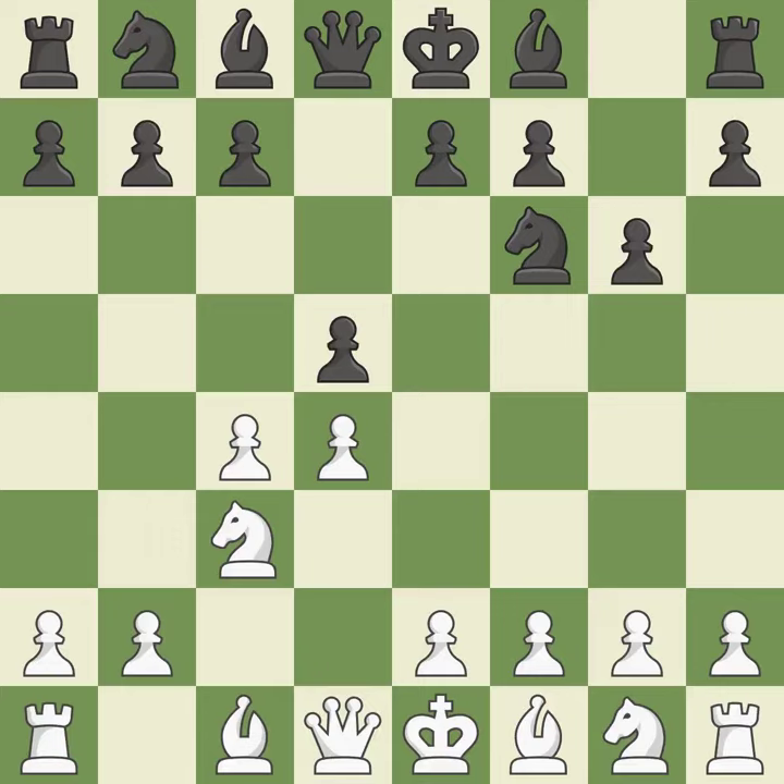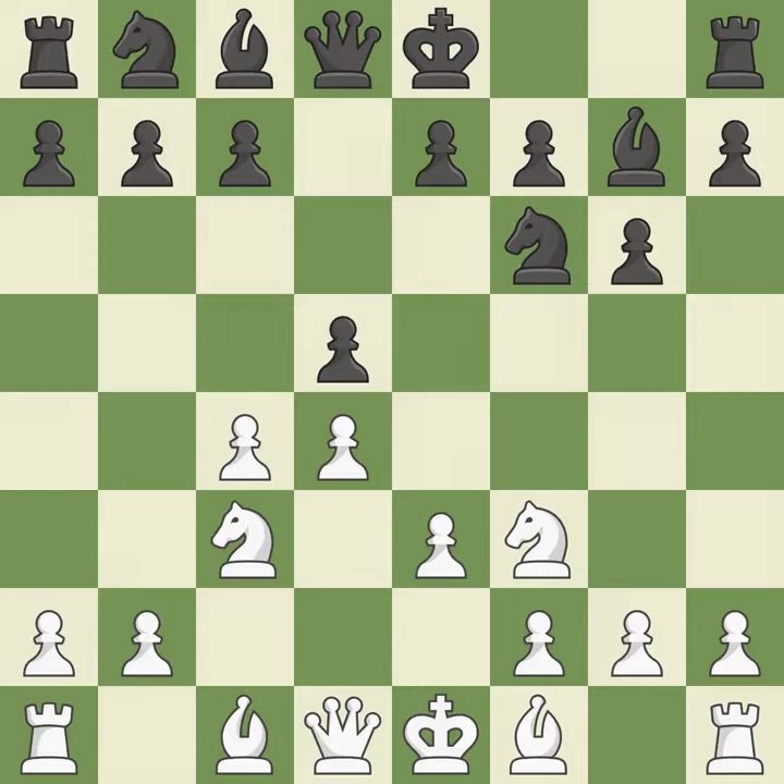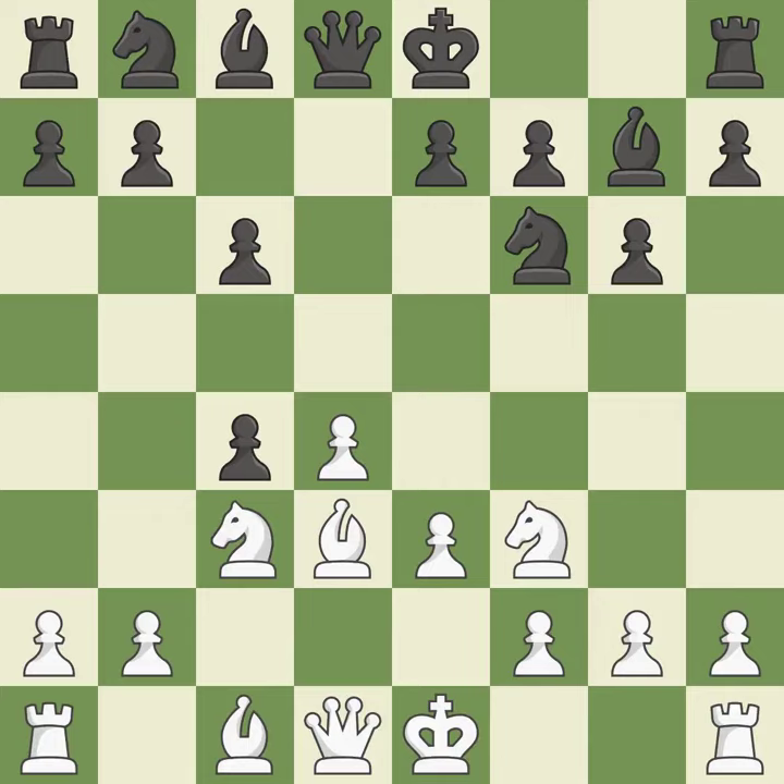The Grunfeld defense uses this pawn push to gain space in the center and attack the c4 pawn. Nf3 supports the d4 pawn and puts pressure on the e5 square. The fianchetto move Bg7 places the bishop on the long diagonal. E3 supports the d4 pawn and allows the light-squared bishop to develop. By developing the bishop from its initial square, this activates it — it is a fair deal after all captures.